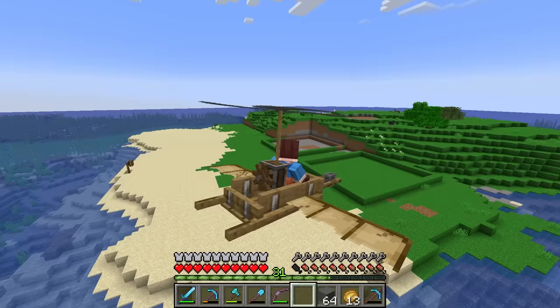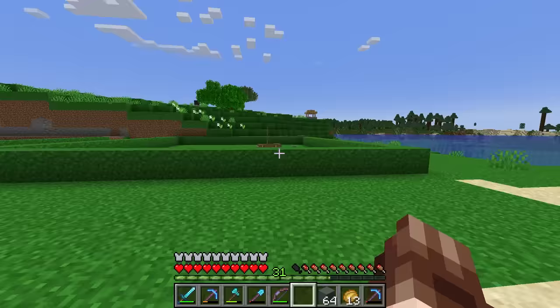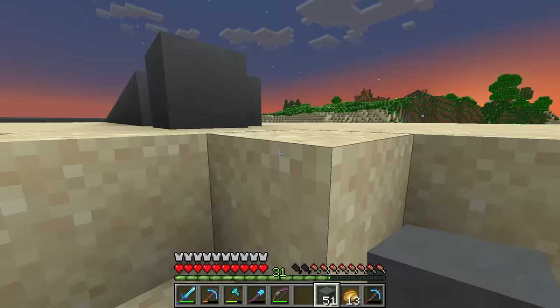Let's land this thing in one of these squares here, because this is actually where the aeroplane hangars are going to be — we're going to have big doors in the front. This big flat stretch here is probably where the runway should go. As you can see, this is going to take quite a lot of terracotta because this thing needs to be pretty long. A stack is already gone and we're at the end.